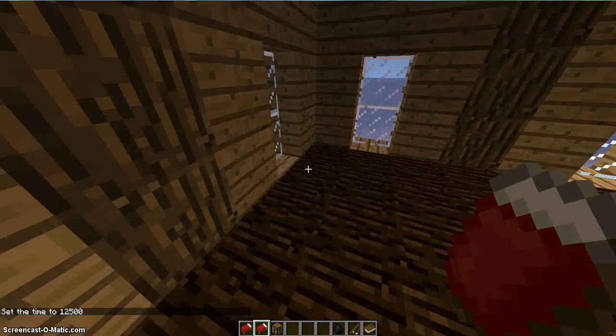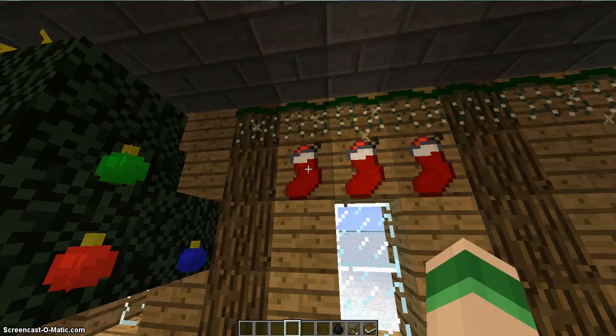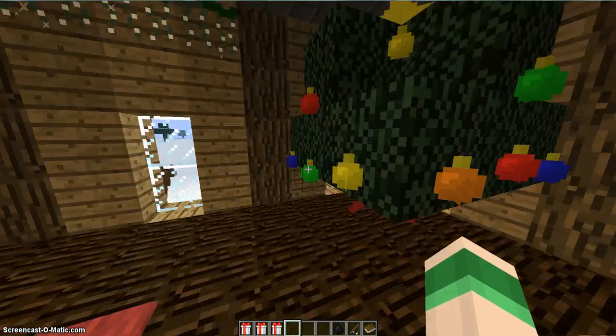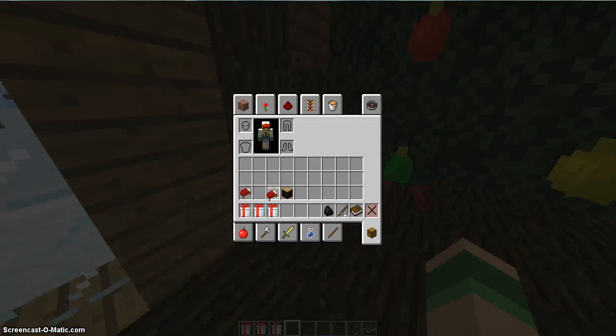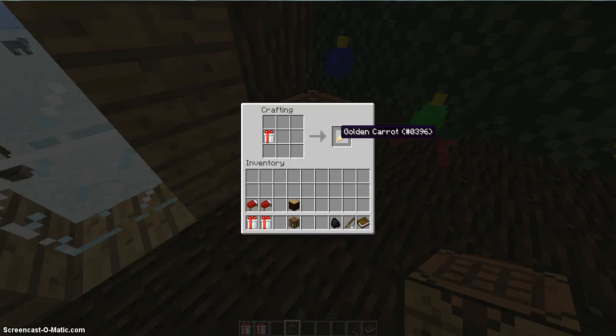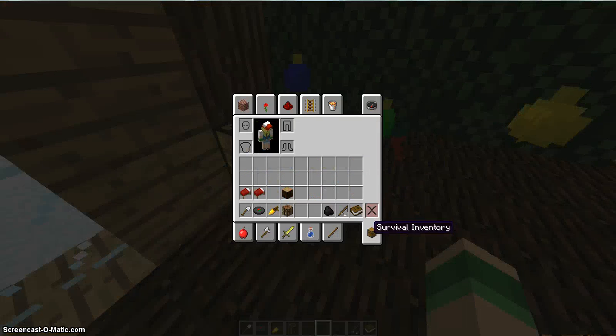I'll see you in two seconds. The day came and went, so now we right-click, right-click, and right-click. These are all white gifts. The first Christmas gift has a golden carrot. The second Christmas gift — We Wish You a Merry Christmas music disc. And then this gift, you get an Iron Shovel. So I'm guessing by the days going on, you get better gifts because Santa learns how good you are in the world.